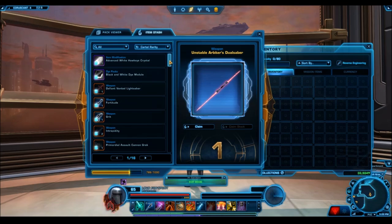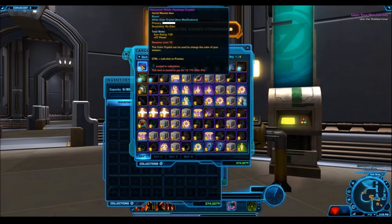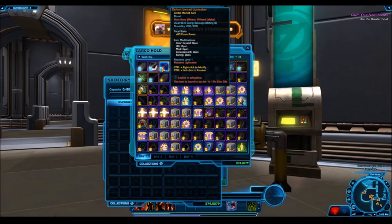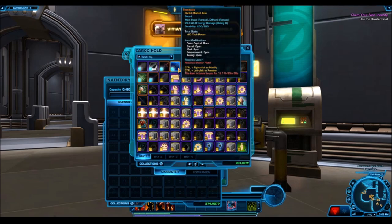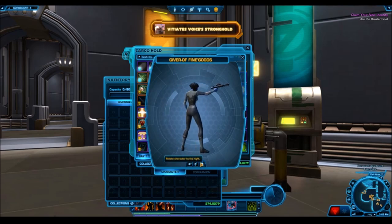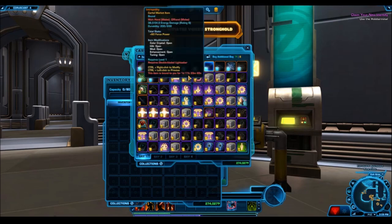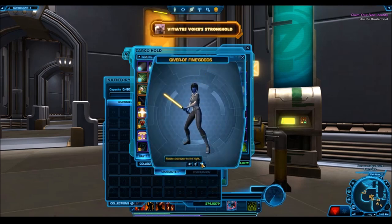The other 10 platinum items are actually ones that became platinum only after platinum rarity became a thing — items like Fortitude, Intrepidity, Grit, and those weapons. Those are basically weapons you get from the cartel bazaar vendors and have been there since very early on in the game. They used to be gold rarity, some even silver, but now they've become platinum because they are only really available through Grand Chance Cubes, so they have a really low drop rate. They are quite rare in the game but they don't sell for as much on the GTN.